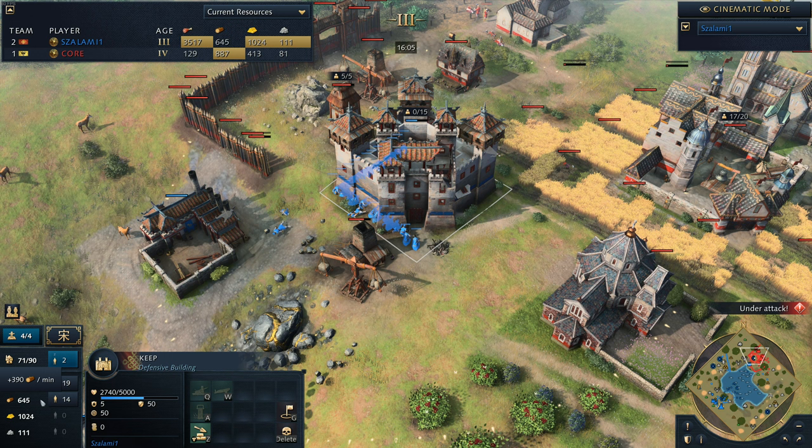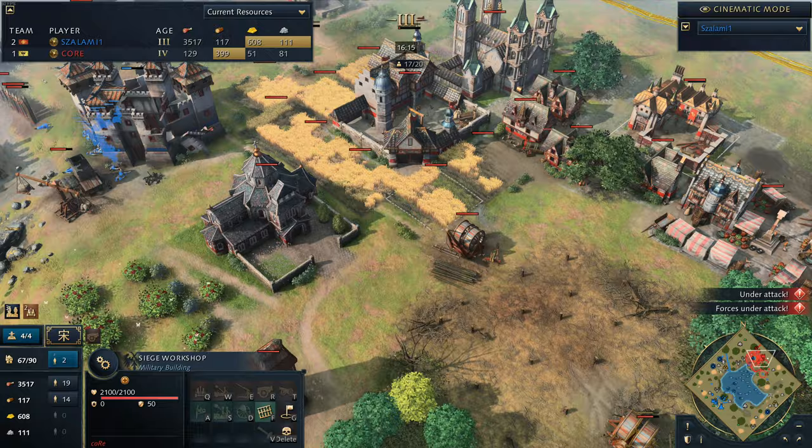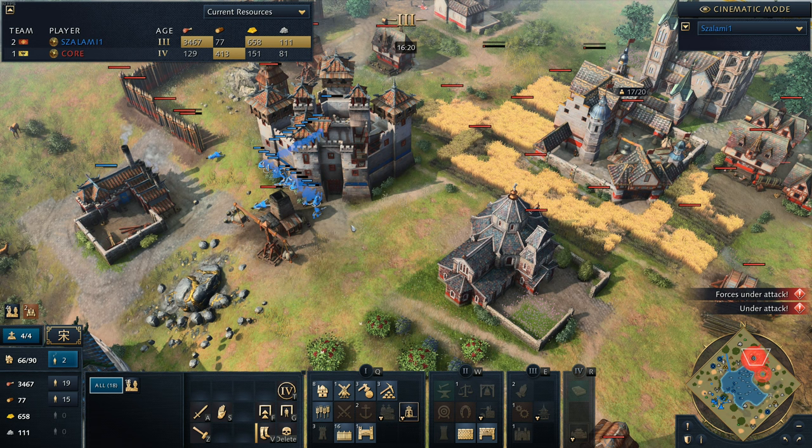And now Salami's going to be repairing. You've got to be careful here - you're going to be running out of wood very shortly. I think we can see Salami's actually probably going to have to give up on this position, just because of the fast bombard. And it actually makes so much sense for him to do that. Well played by Core. But still, Salami actually holding onto this position.